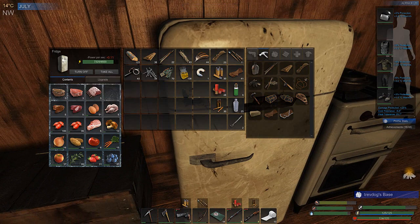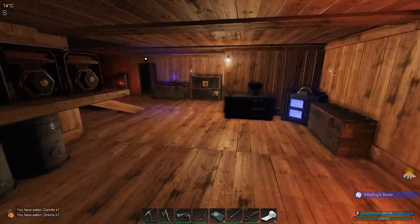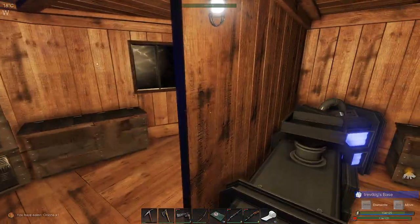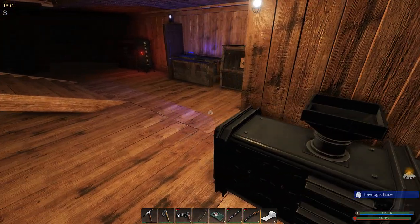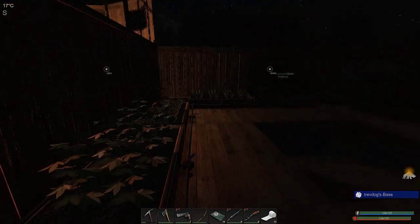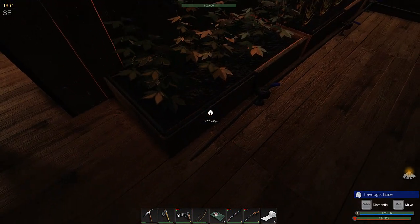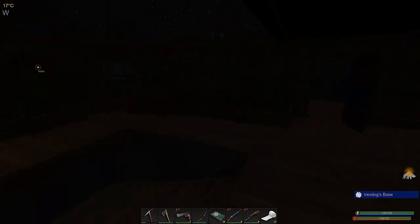Which one are we grabbing? We'll grab the steak, and a carrot and an onion. I do need to harvest a little bit more, food-wise — need to get a bit more going I think. This one's tomatoes. I definitely need more tomatoes but they haven't quite finished growing yet.